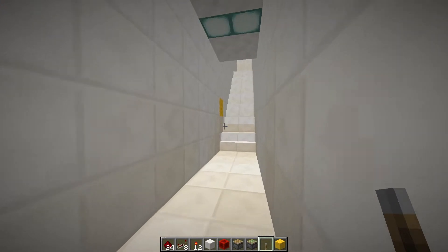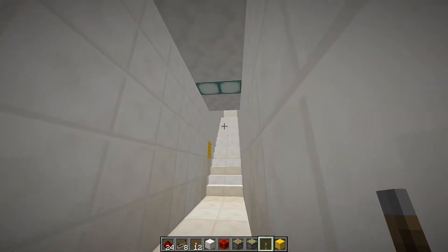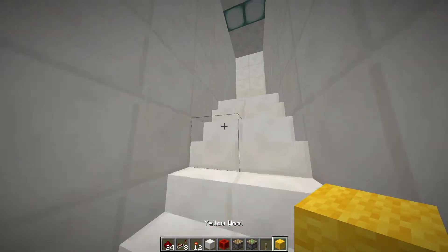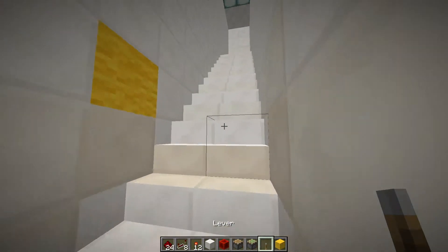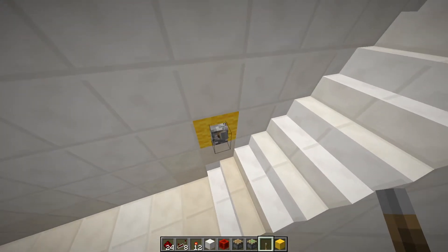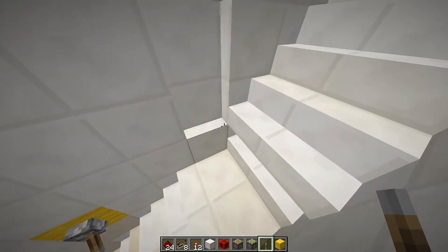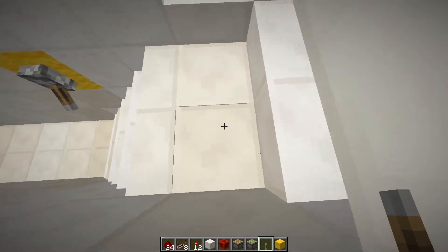Hello, Gunnathor9 here, and today I have another random redstone thing. Basically you've got a staircase going up with completely regular walls and stuff, but if you want to switch the staircase to go another way, you've got a lever here and it will retract these stairs and make these blocks disappear.